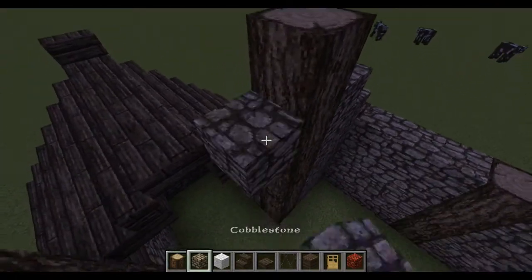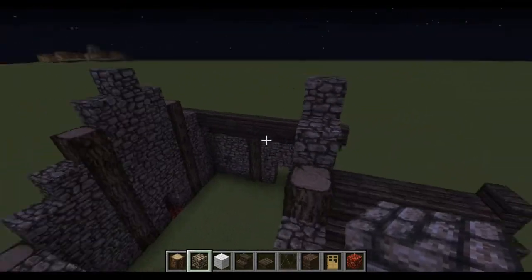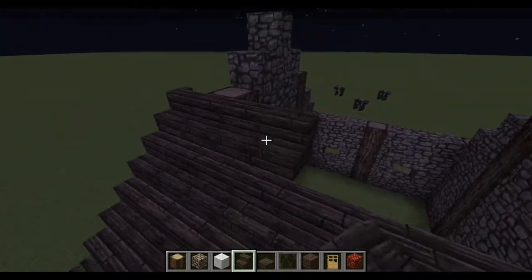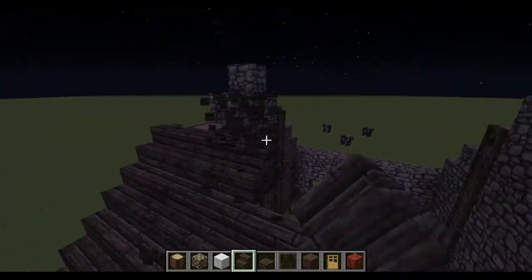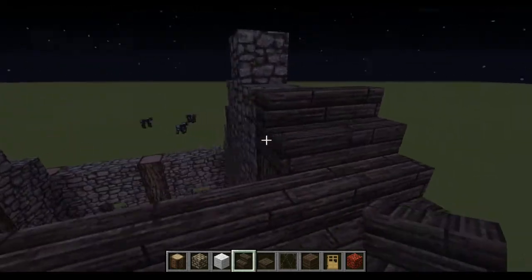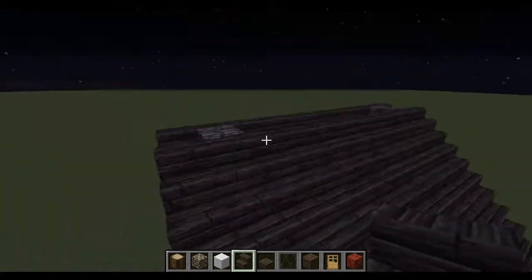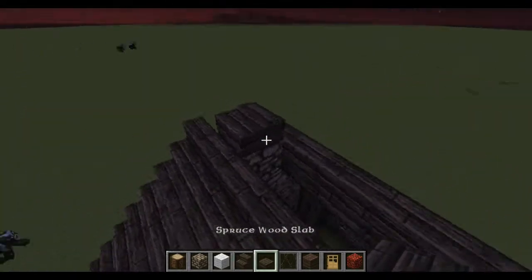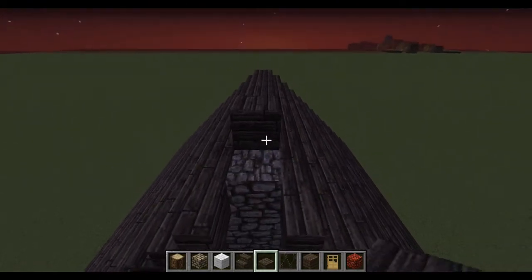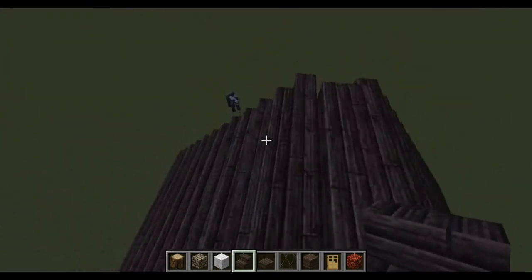There we go. So we've got this, and now we want to just fill in the roof like so. Now, once you come up to the top of the roof, it's basically the same as the other roof. You just put the slabs into each of the cobblestone, the upside-down stair, and the stair facing out.